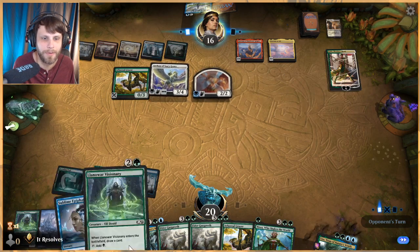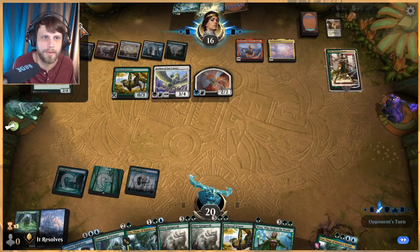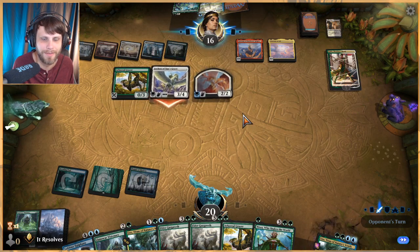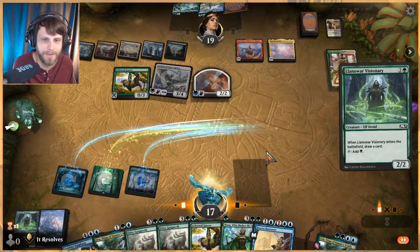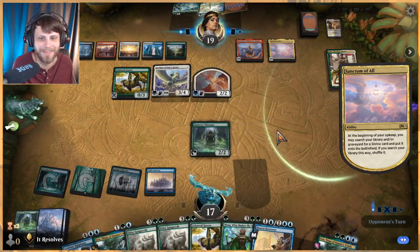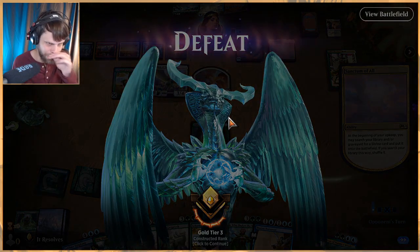Without the land we are just screwed here — that kind of sucks, but you can't help it. All right, attack with the Grazer, send the message. This is so bad. We can't even play the Grazer. We're gonna concede here — there's no way. They're about to get more Sanctums out, there's just no reason to continue. Let's go straight to game three after two pretty terrible losses.